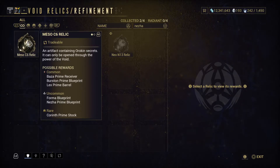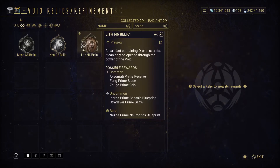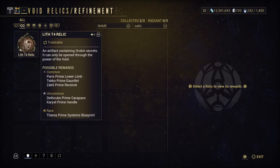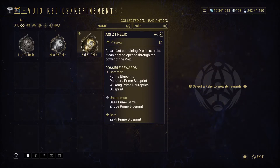C6 for the blueprint, D2 for the prime systems, N6 for the new optics, and N13 for the chassis. Now for the Zakti — or is it Zakti? I keep forgetting how it's spelled. Lith T4 for the receiver, Neo E2 for the barrel, and Axi Z1 for the blueprint.